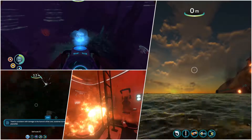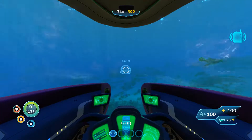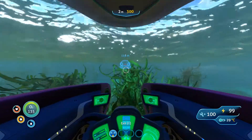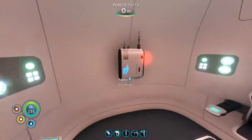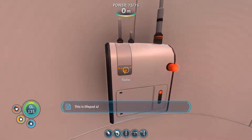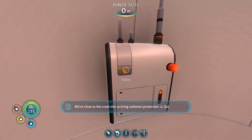Hey guys, welcome to Parker Mod Plays Subnautica. We had a pretty busy last episode and we're looking forward to a whole lot more this episode, including building the Cyclops, so stick around and enjoy. This is life pod four - we've landed close to the Aurora. The flotation device is active but we've got some big old fish in the water. We're close to the crash site so bring radiation protection.